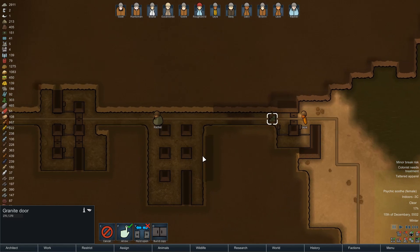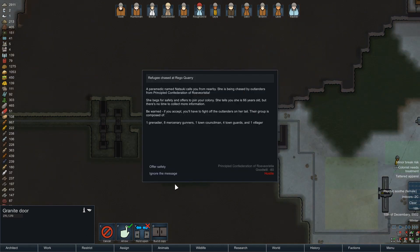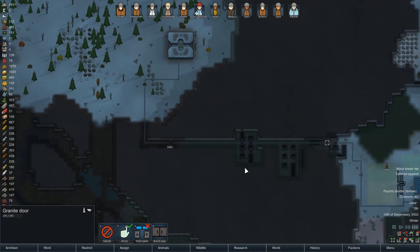I think I can probably deconstruct that door, actually, because it's not that I'd want to stop people getting through here full stop — it's just if enemies want to get through, they have to go through the traps. A paramedic named Natsuki calls from nearby — she's being chased by outlanders from the Principal Confederation and offers to join the colony. She tells you she's 66 years old. 66 years old — that's going to be... Sorry. Paramedic — we've got plenty of good medics anyway, so it's not the end of the world.